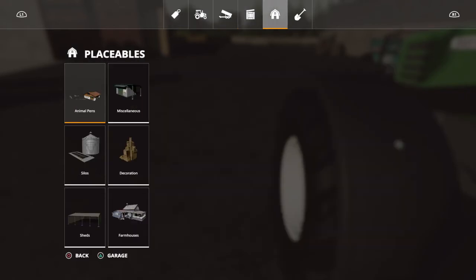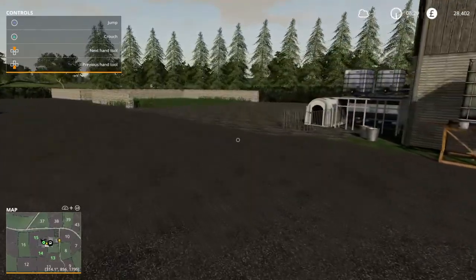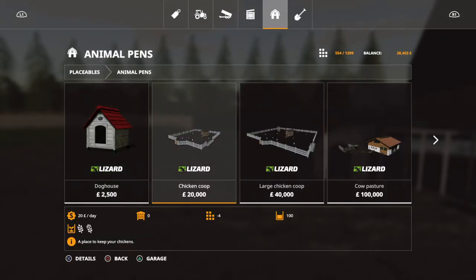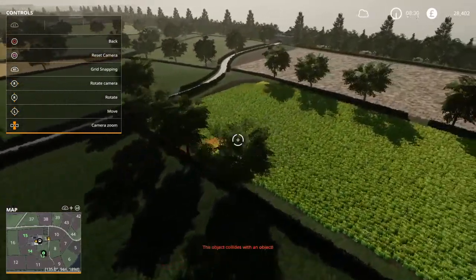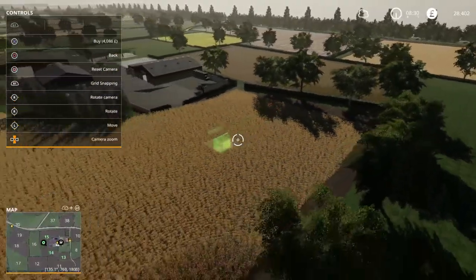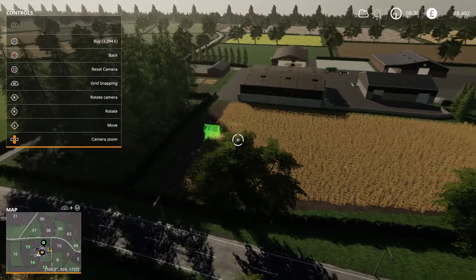It won't let me replace the silo where it used to be — it was just an ordinary silo. Also, looking at animal pens: chicken coops are 20,000, but there are open and large ones for 3,000. Is there anywhere these could go? You can put them on your field. It's going to take up a lot of our little field here, but we do need chickens. Maybe when we get a bit more flush with cash, we'll get a better field.